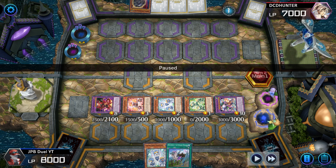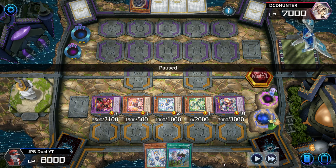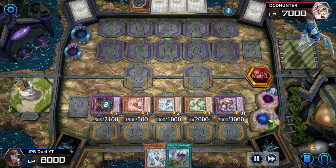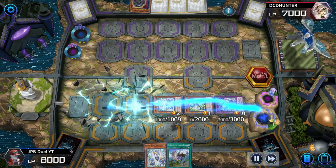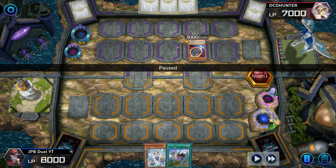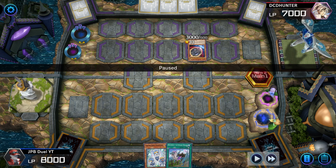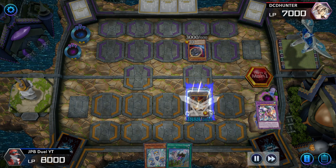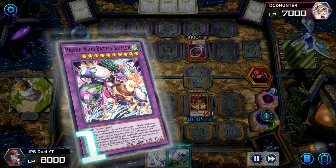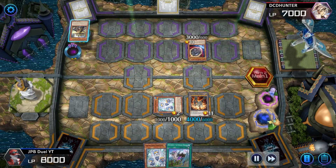I have special summoned 5 times this turn — DPE being 1, and Butler plus 3 Prank Kids being the other 4 — so my opponent can Nibiru me. Nibiru on DPE means it's Tributed, not Destroyed, so you have to chain your DPE to destroy itself so that Nibiru does not Tribute it — that way you can put DPE on the field again. I choose to target my Lambsies, since it has the least Defense, to pop with DPE. I wanted the Nib token to come on the field with as much Attack and Defense as possible. He gives me a Nib token for 4K Attack and 6K Defense. I don't know why my opponent put it in face-up attack — it's better for us anyways.